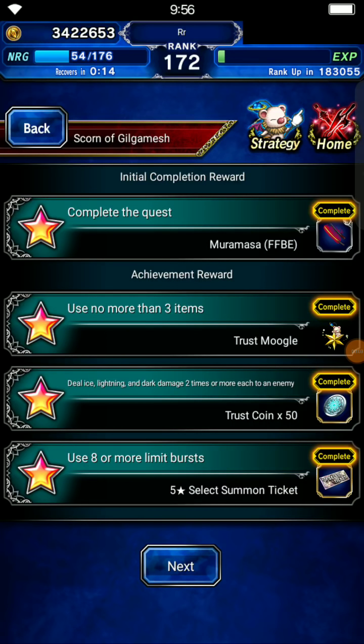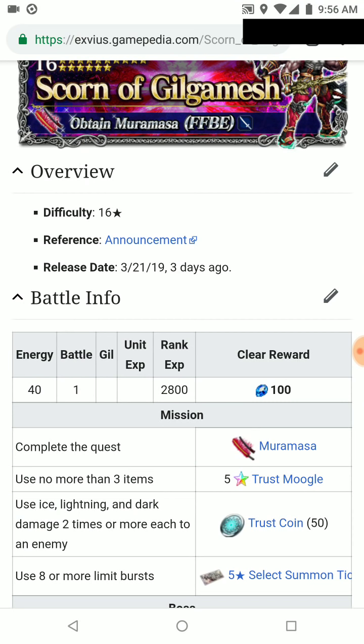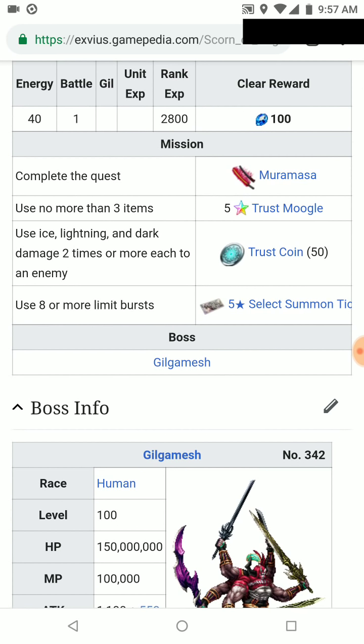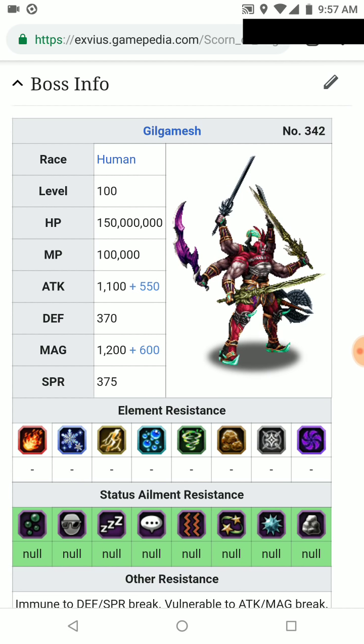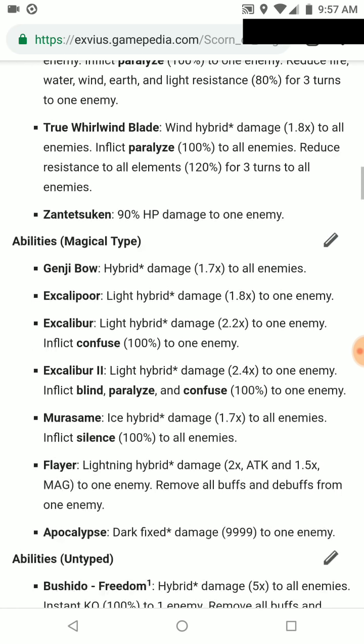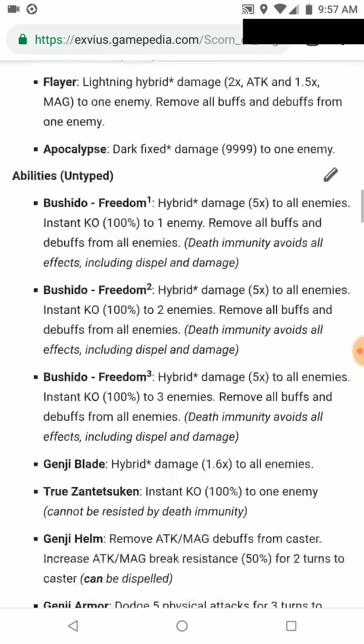Hello guys, today we are gonna take on the Scorn of Gilgamesh. Before everything else, let's take a look at his wiki because this is the first seven-star trial. We will get the Muramasa if we complete the quest. If we use three or less items, we get a trust coin. For dealing a bunch of elemental damage and then limit burst, it's surprisingly not hard. It's a single human race, so we're gonna get a bunch of Man Eater. You cannot break its defense and spirit, and you cannot bring elemental damage.